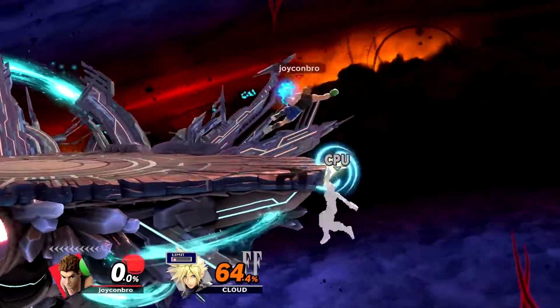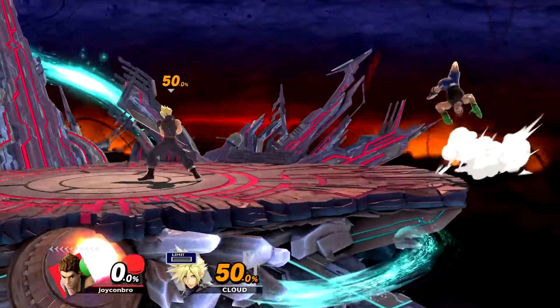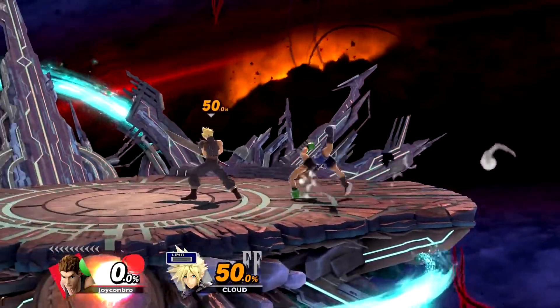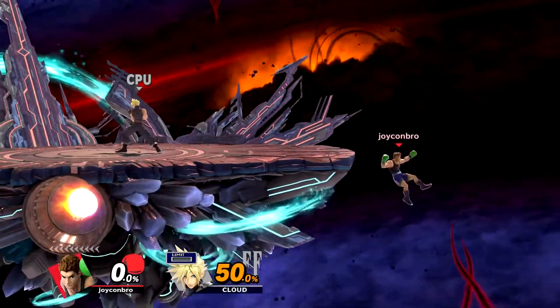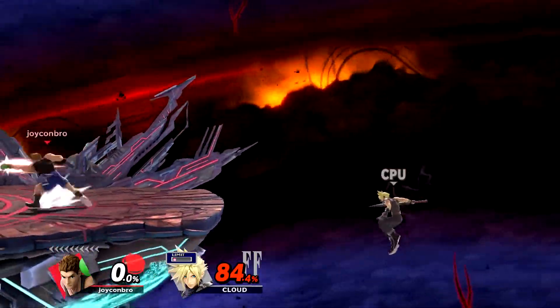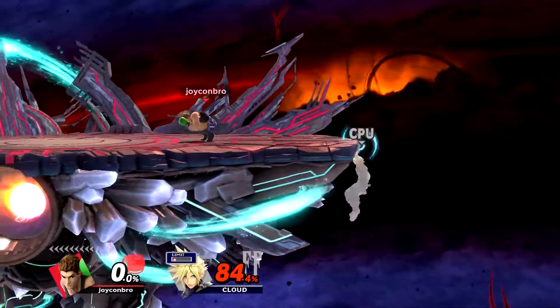The next one is the Ledgemaker. Ledgemaker is generally used for 2-framing and trumping opponents at ledge, which can lead to all sorts of follow-ups. It can also be used to cover certain get-up options. There are 3 setups for the Ledgemaker. The first one is you teeter at ledge, then back-roll, F-tilt towards center stage, and then do the full-length Haymaker. The next one is teeter at ledge to instant dash-attack towards the stage into up-smash — it's a little slower, but it keeps your dodge fresh and doesn't stale it out. The last one is rolling from ledge into jab 2, but you have to immediately use the Haymaker after jab 2. If you're going to stall after setting up to wait for the right timing, just crouch — staying in the idle animation will actually mess with the setup and not make the Ledgemaker work anymore.